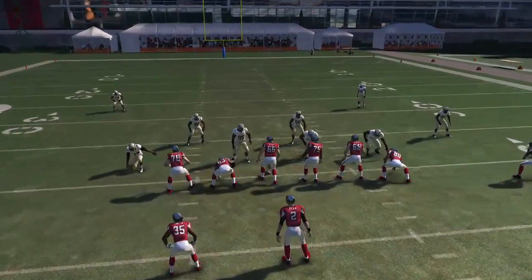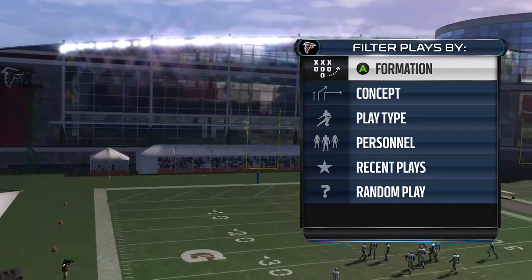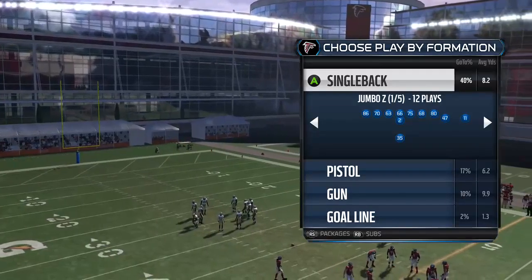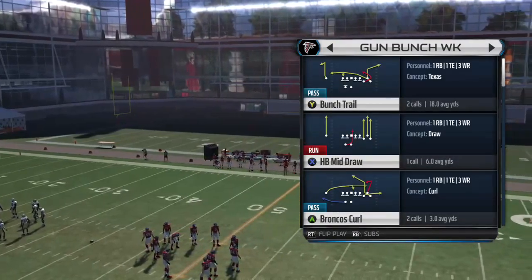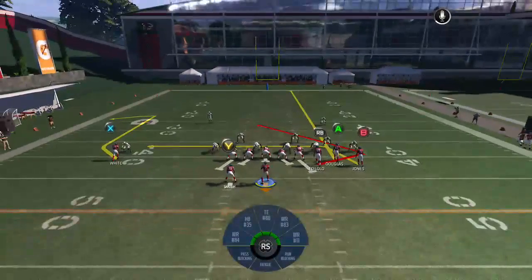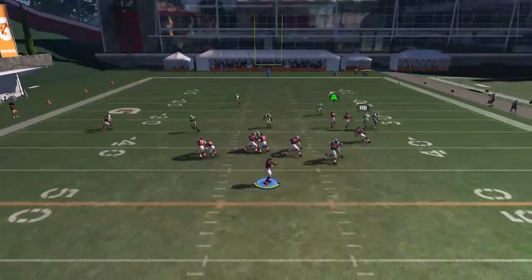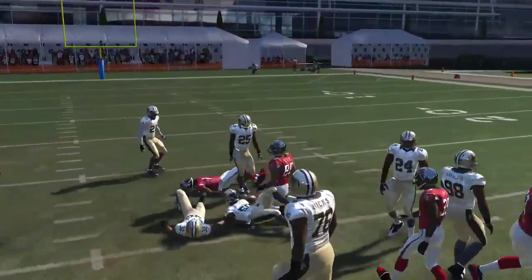So that is basically all the Gun Trips Halfback Weak. Now we're going to go into the Gun Bunch Weak and finish up this portion of the video on this formation, then pick up on Gun Snugs in the next video. The first play we're going to look at is the Bunch Trail. We're going to take A, put him on a streak, and put B on a curl. That's your best way to get the RB open in space so he doesn't have to catch it in traffic — kind of clears it all out and gets you your first down in short yardage situations.